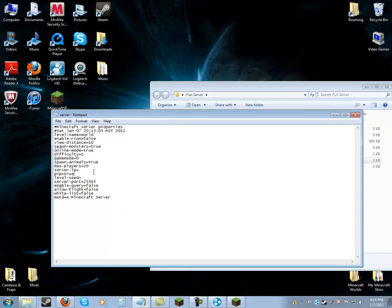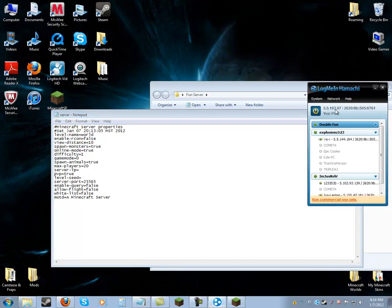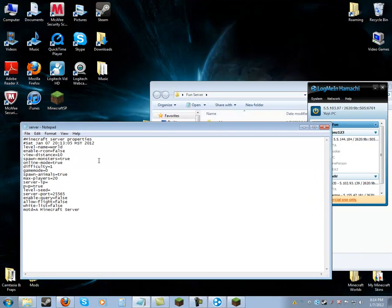PvP — player versus player — is if you can hit other people on the server. Server IP: this is what you have to do. Open Hamachi again and once you make your ID it's going to give you a server address. The 5.5.103.97 is what you need, so you would type that in as your server IP.